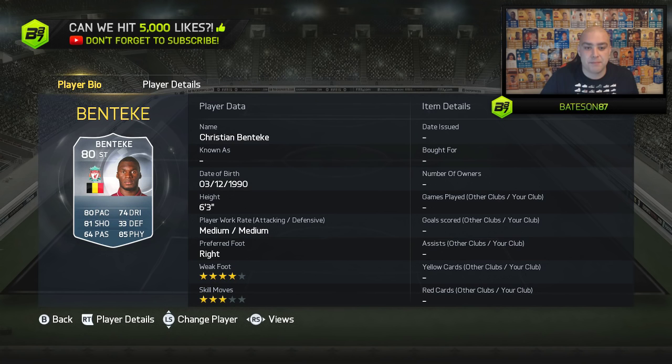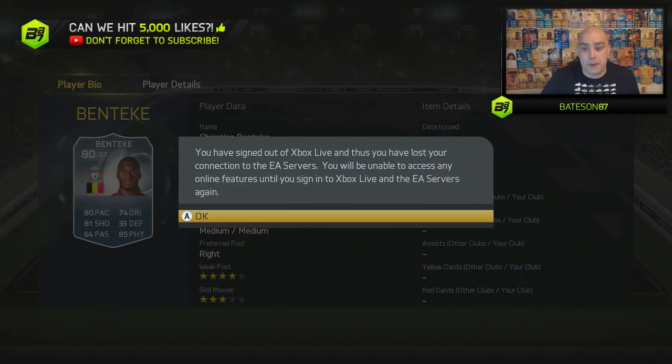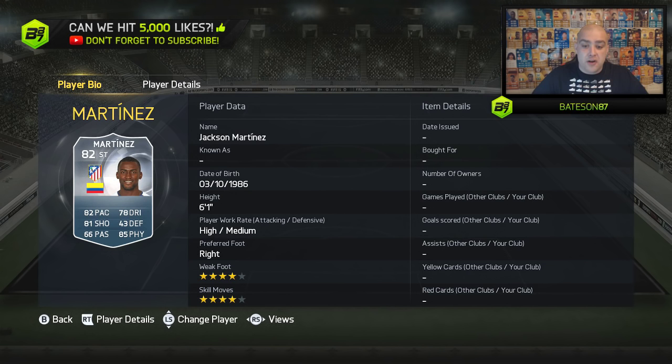It's just a shame there are some higher-rated Team of the Season BPL left-backs. We have Benteke moving from Aston Villa to Liverpool. This card looks nice — four-star skills, three-star weak foot. Bit of a beast anyway with 80 pace and 85 physical. Should be a fun card. Going to be a rare one to try and get, especially with not a lot of people opening gold packs currently.